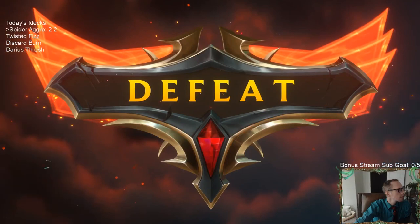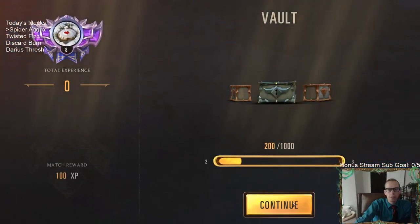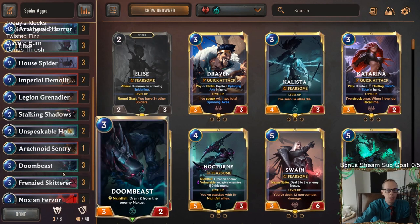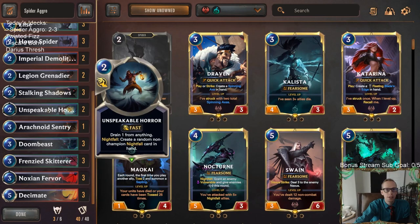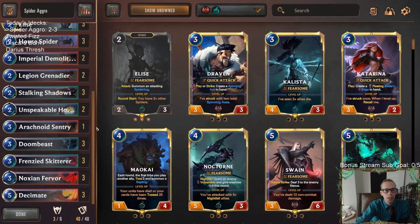We ended up going two and three this time with Spider Aggro. That's a big weakness - Twisted Fate. That card is good. I have said for weeks now that Twisted Fate is the very best champion in the game. Sometimes it's been Ezreal, Heimerdinger, or Sejuani, but right now I do think it's Twisted Fate. This deck is pretty good against non-Twisted Fate decks.